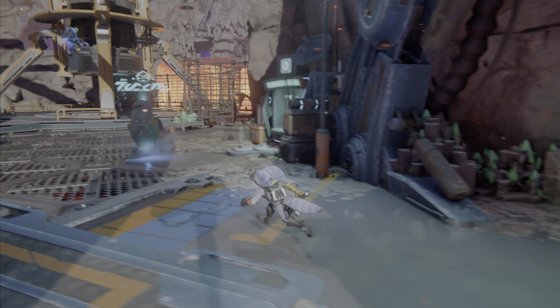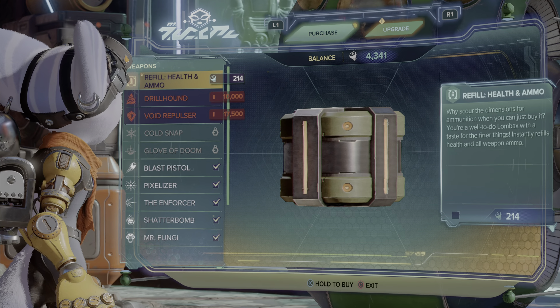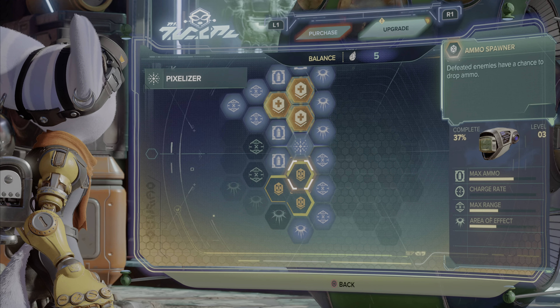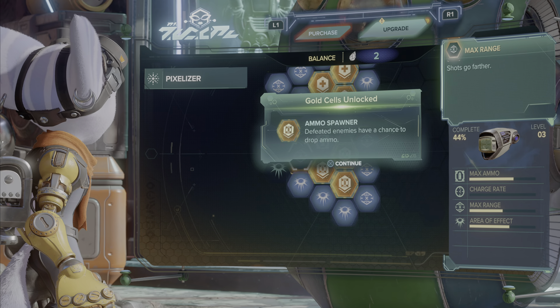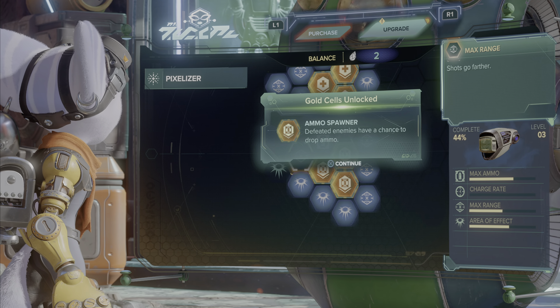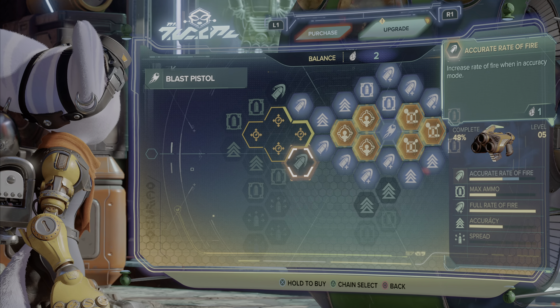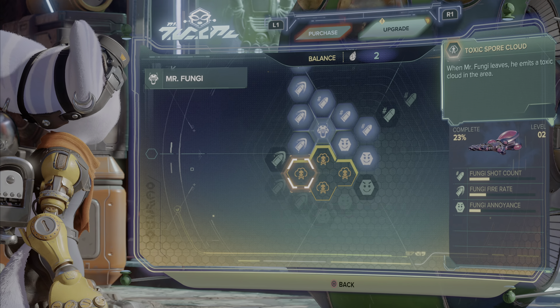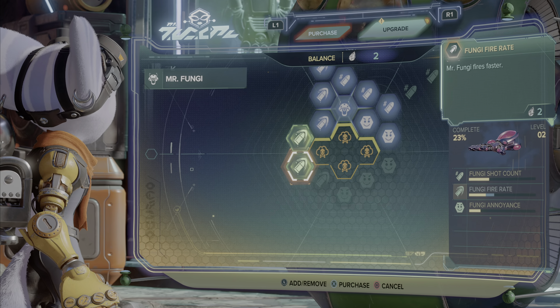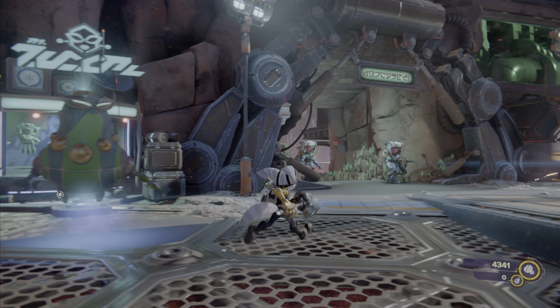I believe we are close to the survey station — there's a little shop. Now that is gonna power up — got a couple of gold cells unlocked. Actually get a bit more for Mr. Fungi. Make sure to tell your friends now! Okay, there's more here.